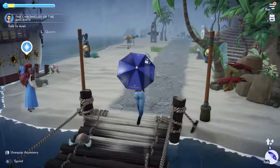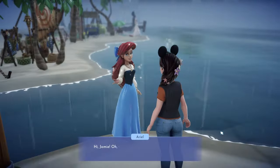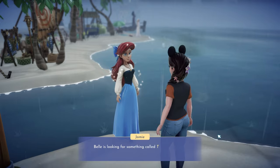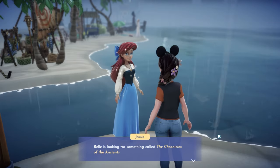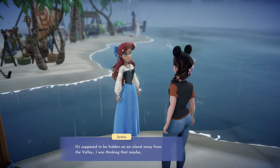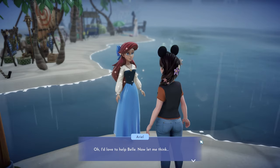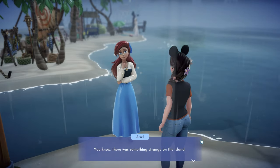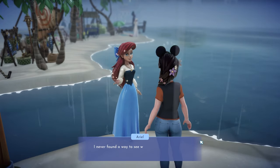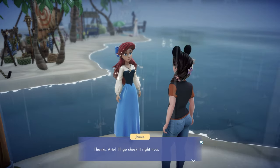You know what would be cute is if other characters pulled out umbrellas when it was raining — I would love that. We talk to Ariel, who says there was something strange on the island — something glowing, trapped behind some rocks. She never found a way to see what it was, but it might be what we're looking for. We examine the chest: heavy rocks are piled upon a glowing chest, and it'll take tremendous strength to remove them.